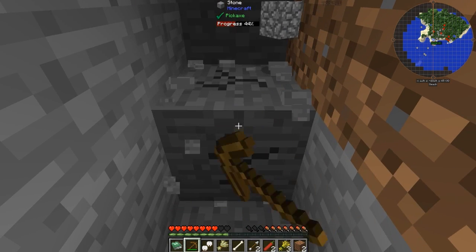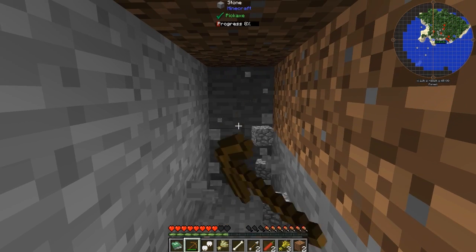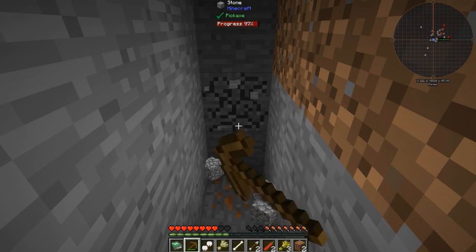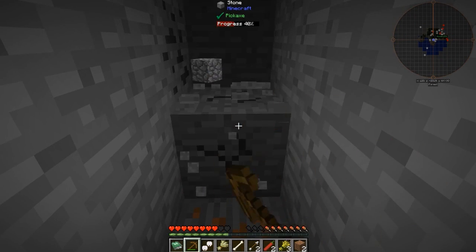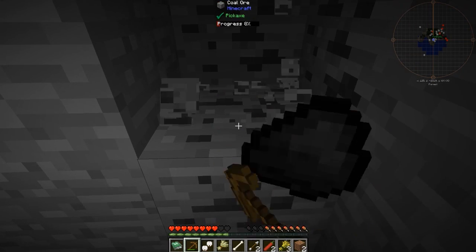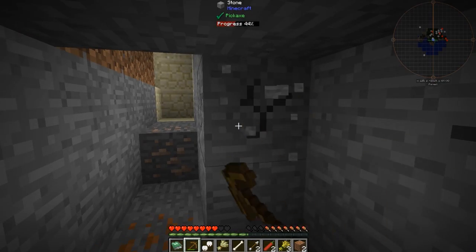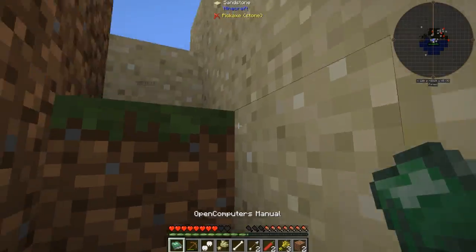I'm actually going to go punch some clay if I can find some. I found iron. What are we going to do about it? There's a gaggle of creepers. Modi, I got a Tinker's Construct smell— there's a lot of creepers. I have found the motherlode down here. One motherlode of half a mother. I think I'm going to make a waypoint on our beach.